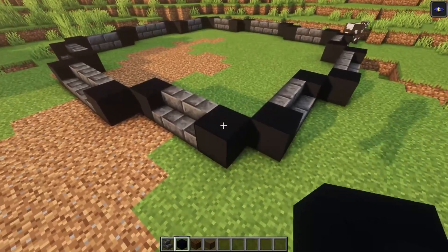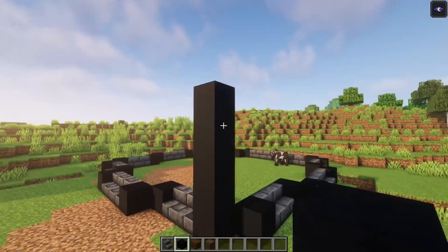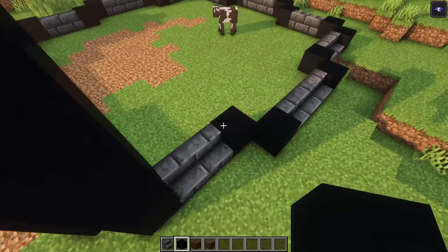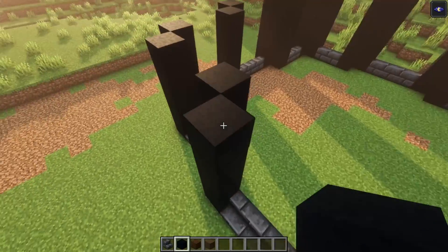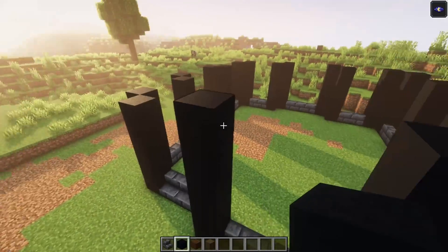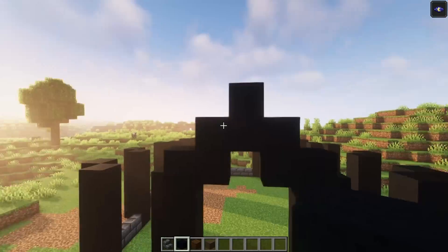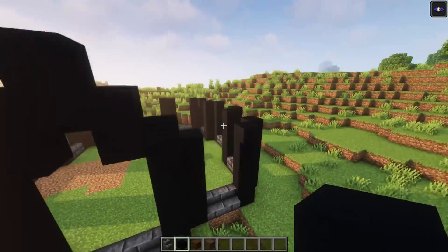Then you want to build up the pillars — five blocks in total — make sure that each one is five blocks high. After that you want to build up four arch shapes: go up one additional block on the sides, then go in and up and connect these two sides together. Repeat that for each one.